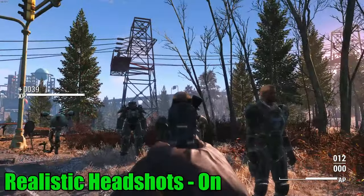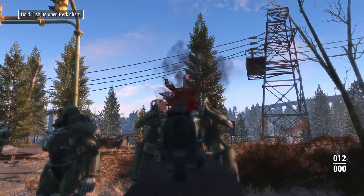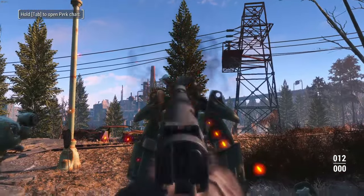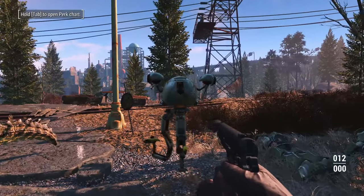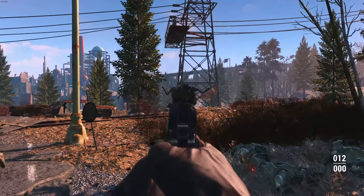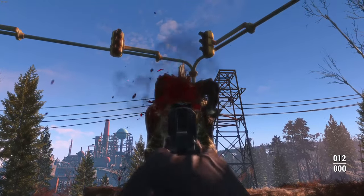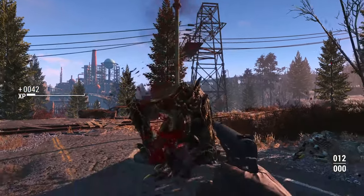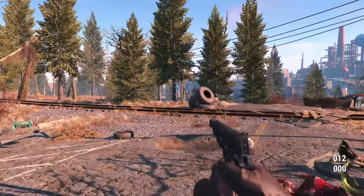On top of mods like the Game Configuration Menu where I up the damage both ways, I also use Realistic Headshots. This applies a 20 times multiplier to enemies' head hitbox — that sounds like a lot, but it really isn't. For example, if you find a raider, you have a .38 pistol, they're not wearing a helmet, and you shoot them in the head — they will perish. If you're fighting a very high level enemy with armor, they might not even die with that 20x multiplier — that's just how bullet-spongy Fallout 4 enemies are.